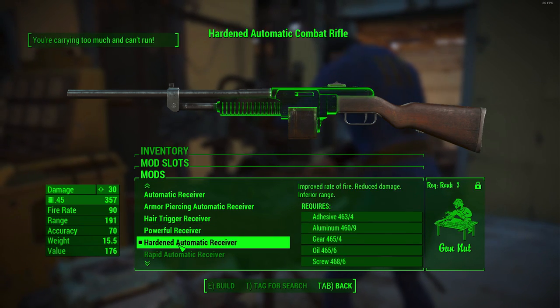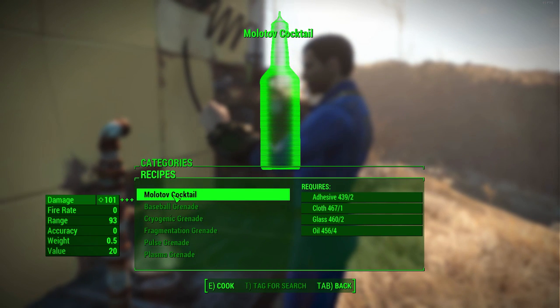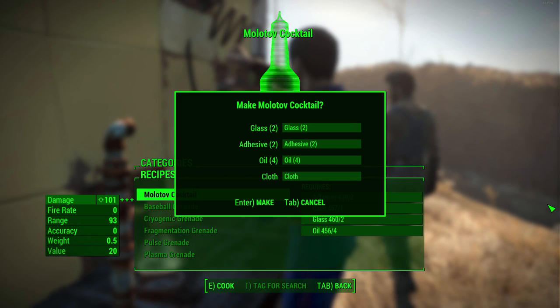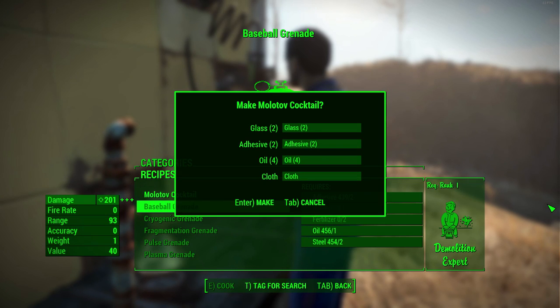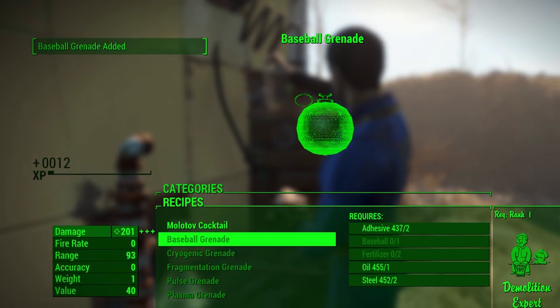I'll show this again on the PC version, this time at the chemistry station. The only thing I can craft here is Molotov cocktails, with baseball grenades just below — which I physically can't craft. I press right then down very quickly before the menu gets a chance to pop up. What should happen is I'm now hovering over the baseball grenade, but the menu still says 'make Molotov cocktail' — and when I actually confirm it, it makes me a baseball grenade instead, because I was hovering over the baseball grenade.